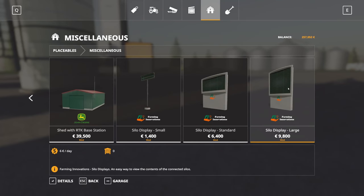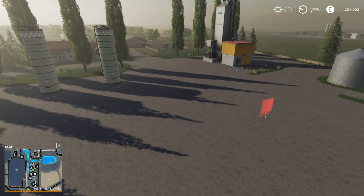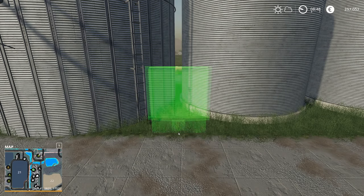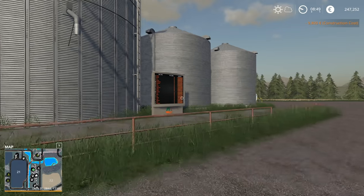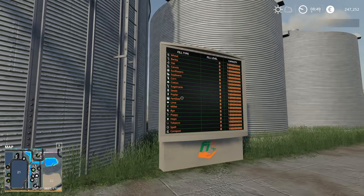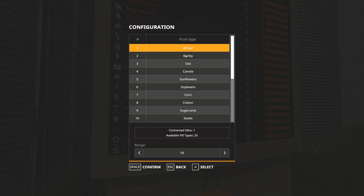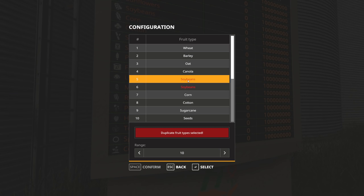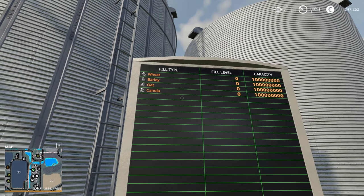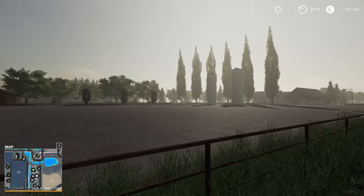Instead, we are actually gonna do a large silo display that I want to set up at my silos. This bad boy should display everything that I can actually store in there, which is mostly gonna be grain and everything. But I don't want everything to show up — I only want to show what I actually own. So I'm probably gonna keep wheat, barley, oat, and canola in there, and the rest I'm gonna shut off for the time being until we actually store it. As we plant new crops, we are gonna add them to the list.